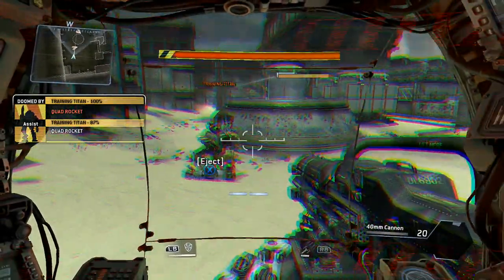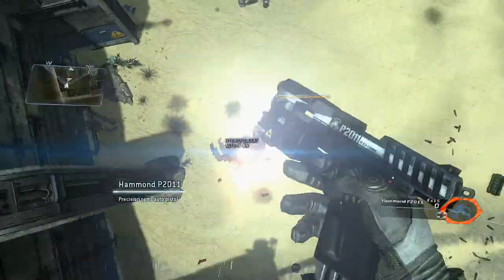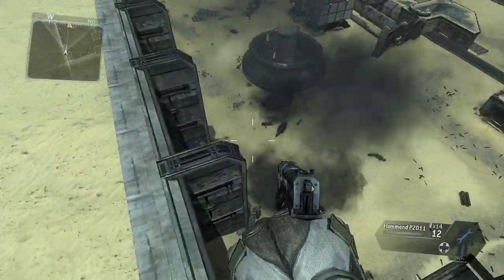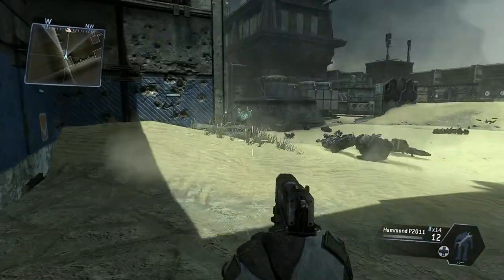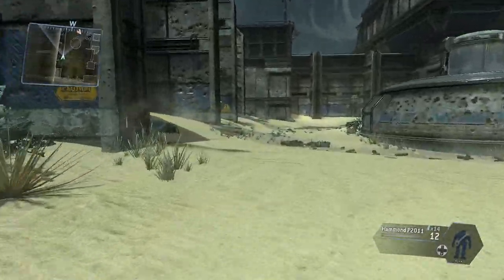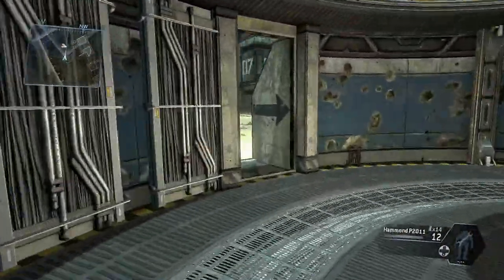Your Titan will inevitably self-destruct once it is doomed. In this simulation you will have infinite time to eject — this will not be the case in actual combat. When you eject, you can use the higher vantage point to plan your next move. Excellent. Your pilot combat certification is complete.